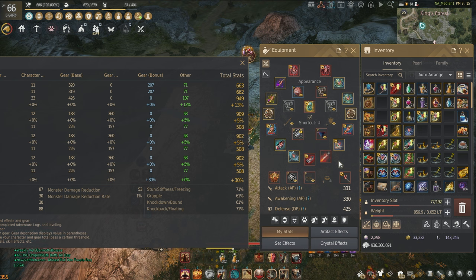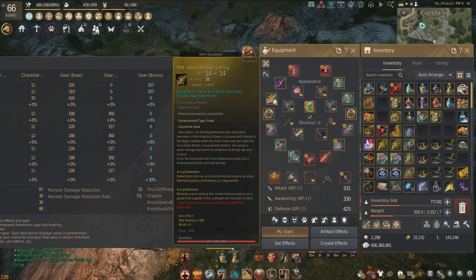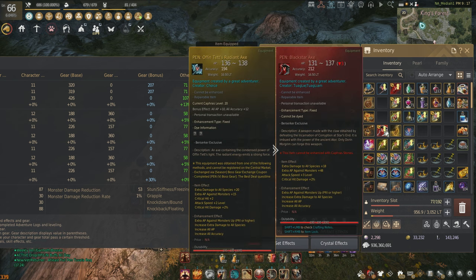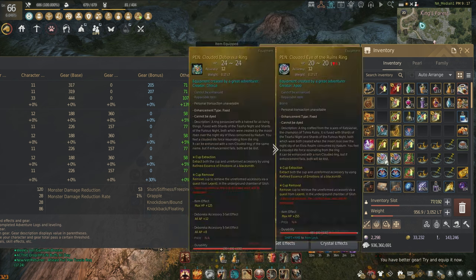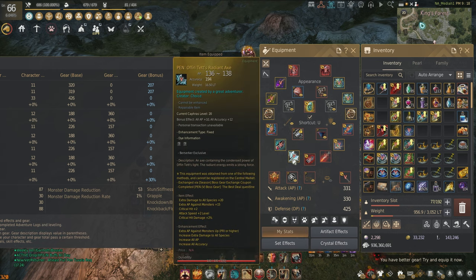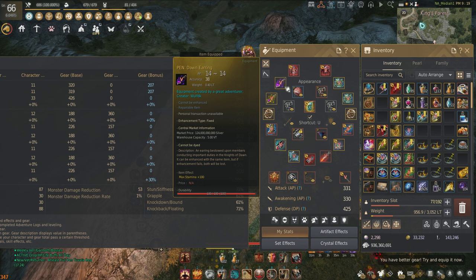It is a pretty expensive swap — a Dawn earring over a Debo is about 125 billion silver, and an Offin is around 80 billion — but it's not that bad when you're trying to min-max PvP builds. You are still going to need both a Blackstar and an Offin, because you'll never grind with the Offin. So temporarily run the Blackstar until you can afford this setup, then put on the Offin. You also get two additional species damage on the Offin if you're not already running Zarka.